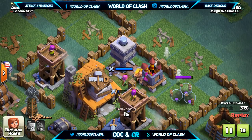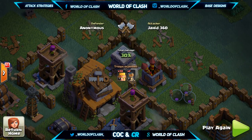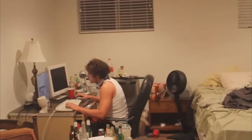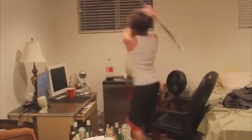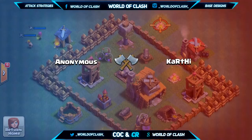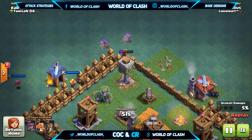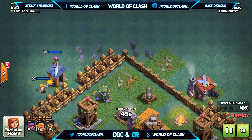The same goes for other ground troops — Barbarians will be one-shotted by it. So often you need to take care of the Crusher right away, or completely avoid it to get a solid 2-star or 3-star attack. The first way to deal with it is to just snipe it. This is generally on bad base designs when the Crusher is outside, where Archers are able to shoot over it and take it out without the Crusher dealing any damage whatsoever.